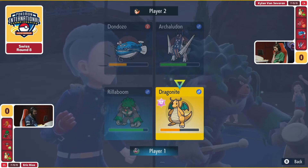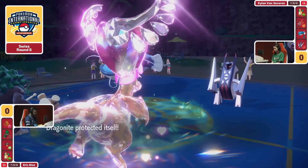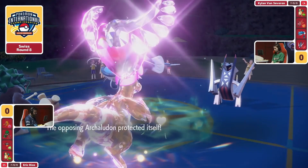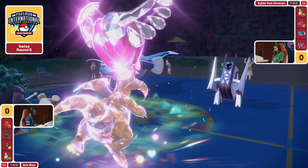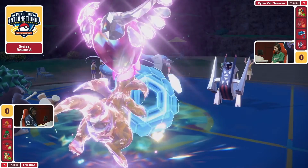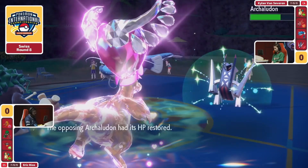Now Archaludon is in a position with its Power Herb — this is why we don't actually see something like Pelipper, because it can go for Power Herb Electro Shot, still get the Special Attack boost, and not have to worry about anything. But not just this turn — we're going to see a safe Protect here, wanting to avoid any High Horsepower targeting and better position itself against this Rillaboom, maybe acknowledging it wants to try to get rid of the Dragonite with Wave Crash and force Eric down to his final two slots.